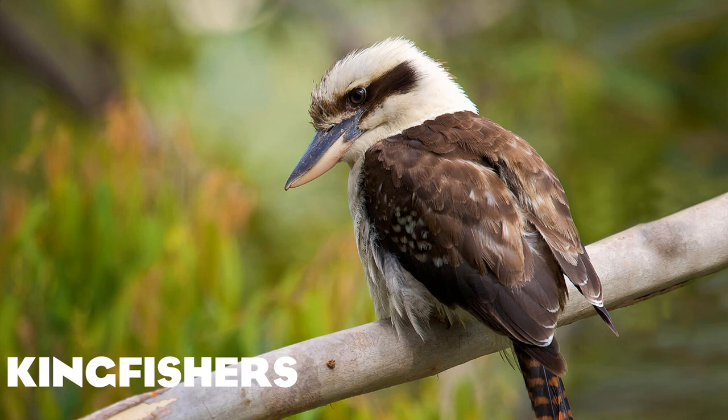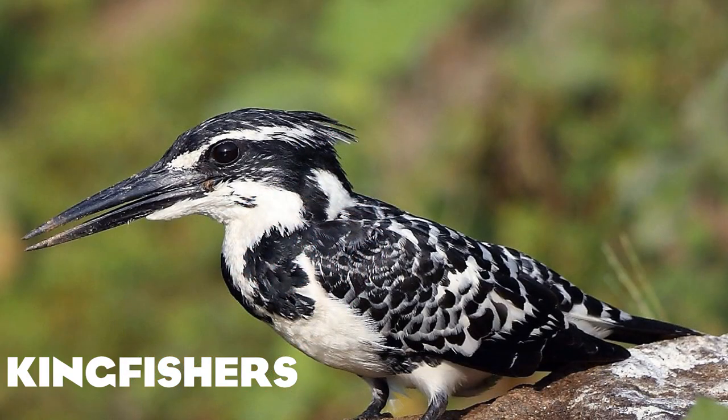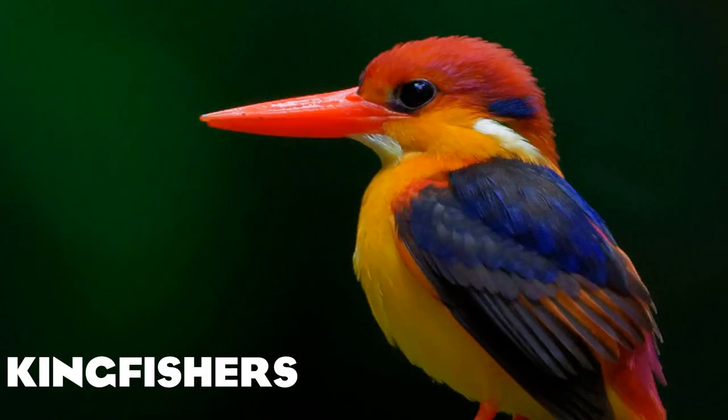Onto the kingfishers — a very unique group of birds. We have the laughing kookaburra, one of Australia's most iconic birds, and its cousin the blue-winged kookaburra, the common kingfisher, the pied kingfisher, the green kingfisher, the Guam kingfisher — which is actually extinct in the wild, unfortunately — the buff-breasted paradise kingfisher, and the black-backed dwarf kingfisher, which is very brightly coloured.